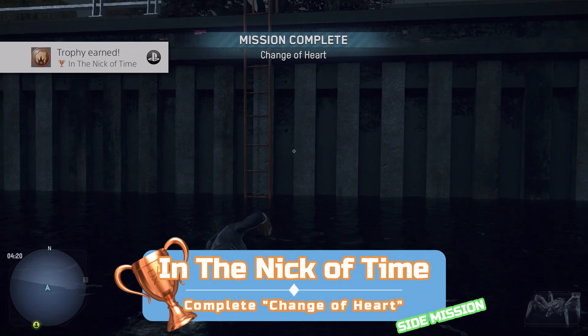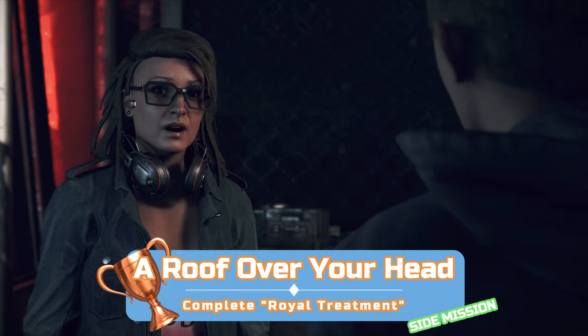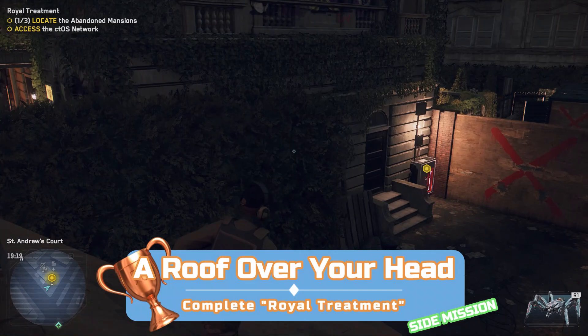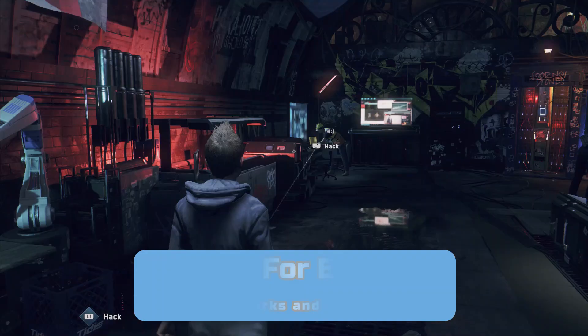A Roof Over Your Head is the sixth side mission in Naut's string of side missions. Like Caitlin Lau, Naut will join your team during the story and hang around the hideout. Speak to her to start her side missions — they come in pairs, so every two missions you'll need to go back and speak to her to start the next pair. This trophy unlocks once you complete her sixth and final mission, Royal Treatment. I have a separate video for that specific mission — three mansions need to be found and they don't get marked on your map.